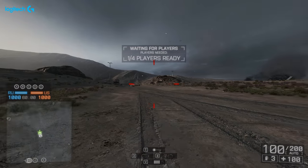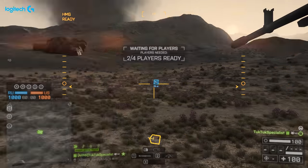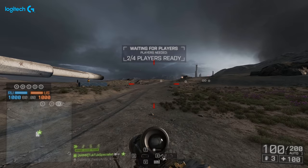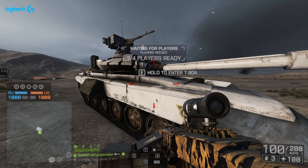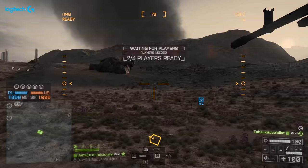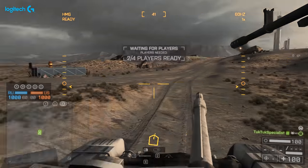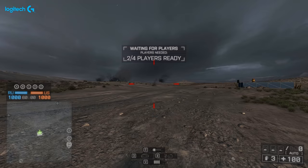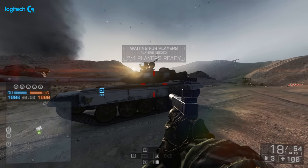Did you know that you exit a vehicle in the same direction you are looking? This is super important if you're a gunner of a tank or LAV and want to get out on the safe side. If you're taking fire on the right side, you can point to the left, hop out, and you'll be on the safe left side. It works for helicopters as well — when you free look to a side, that is the side you'll jump out of.